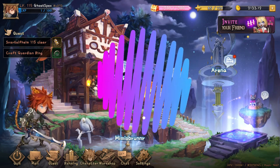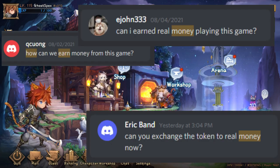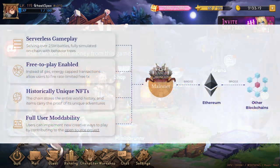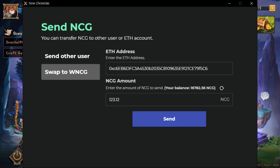What does all this mean? This actually answers questions players have on how to make money with NCG. I have seen many players in the Discord channel asking how to earn when playing 9 Chronicles. With the implementation of the Ethereum bridge, Wrapped NCG allows NCG to participate in the Ethereum smart contract ecosystem. Players can store their NCG in an Ethereum wallet like Metamask, and seamlessly transfer their NCG between the launcher and Metamask wallet by using the Ethereum bridge.